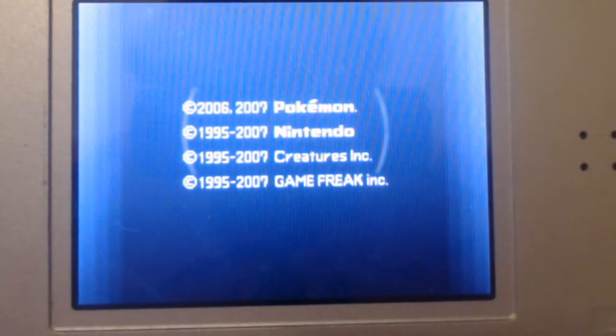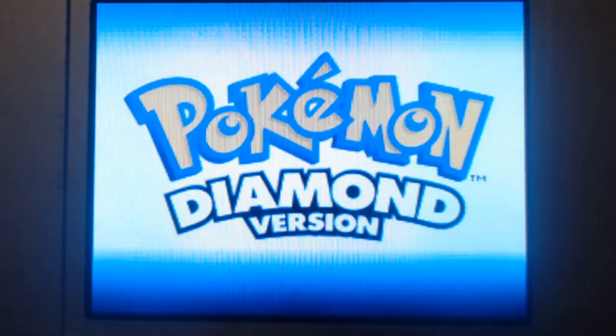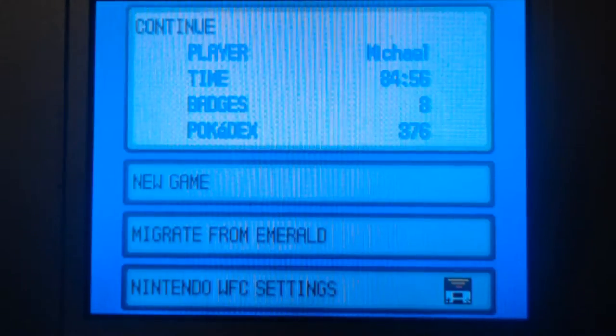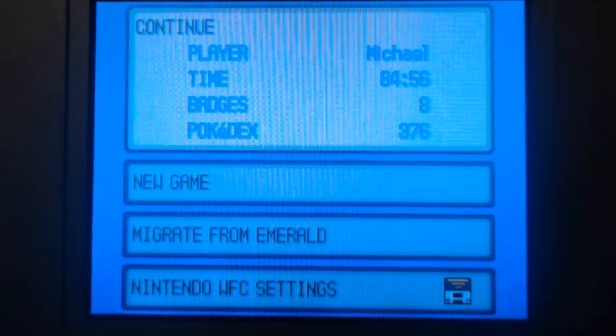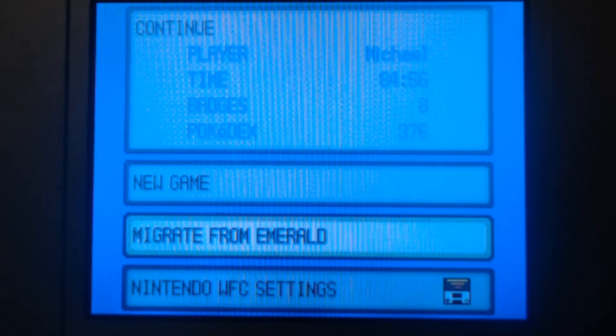A few things to remember: you need to make sure you have six Pokémon in your PC box. Take all the Pokémon that you want out of your Gen 3 games and put them inside the PC box. I'll pause the video until you catch up. Once all the Pokémon you want to transfer are inside the PC box, you're going to see a new menu open up — this says Migrate from Emerald.